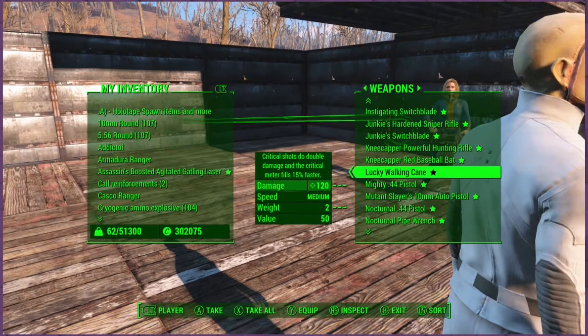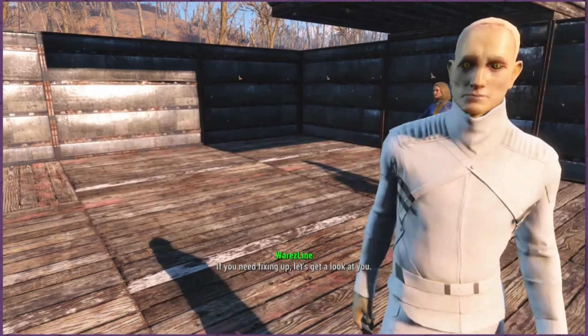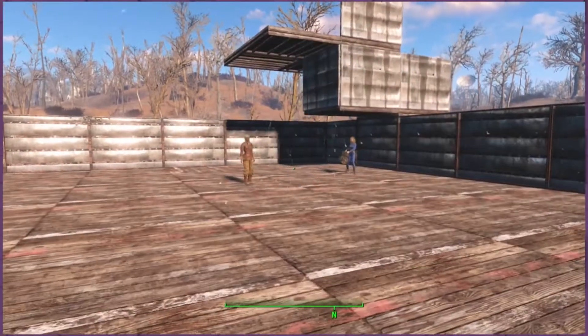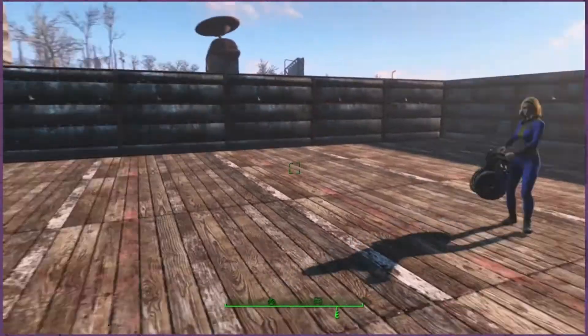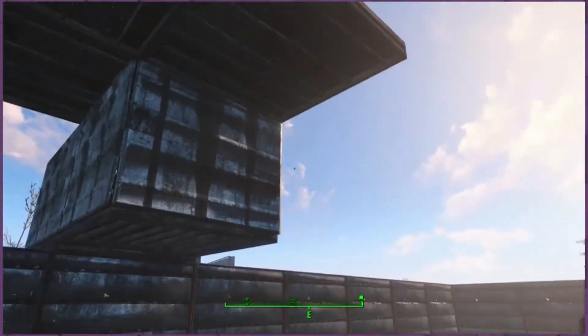There is a mod to take legendary modifiers off some weapons and put them on others, so this might be a good way of getting them if you're looking for specifics. They also despawn after a little while, or if you walk away a certain distance. The follower and the settler will not despawn — they're permanent.